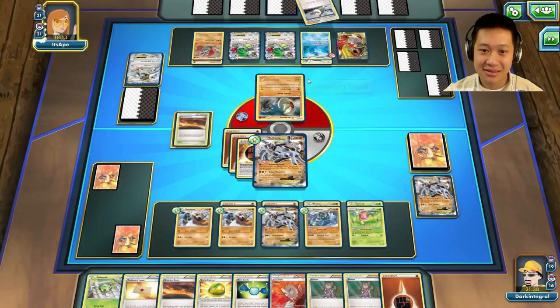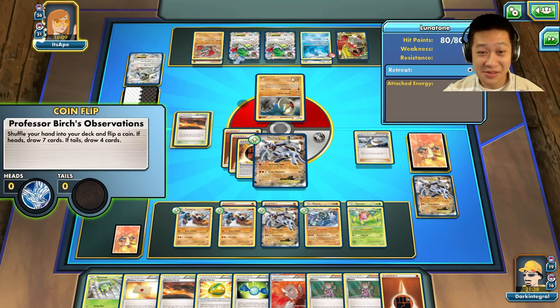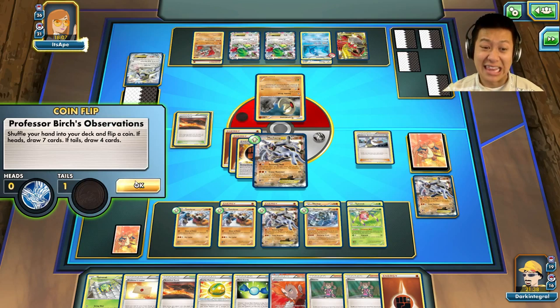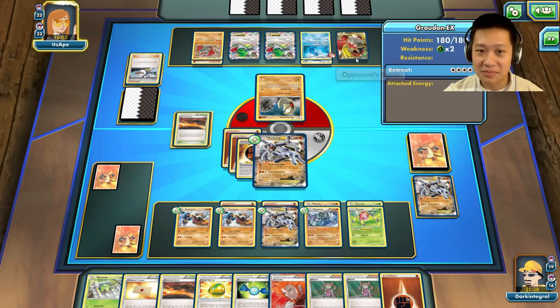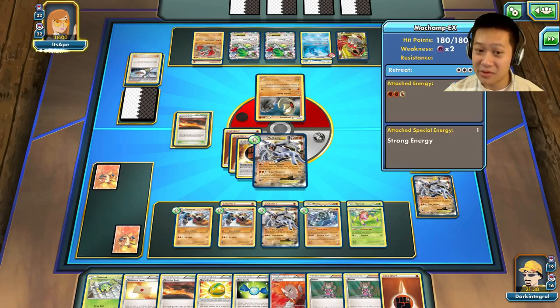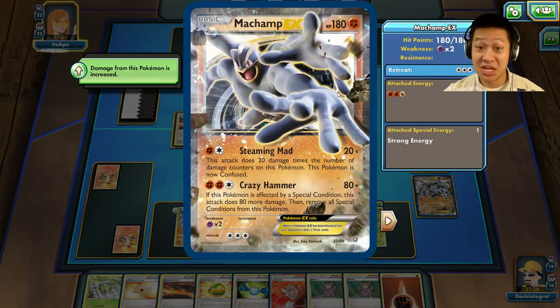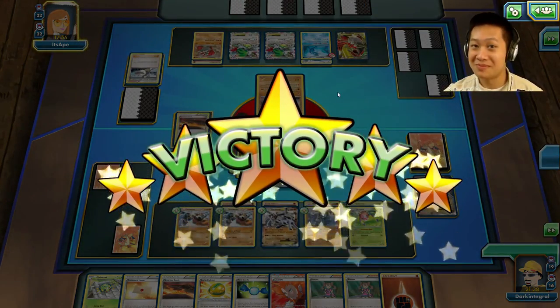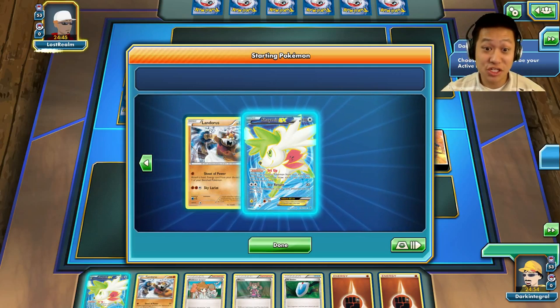Birch — only four cards. That made something exceptional. How do you come back against this? What do you need to do to get rid of this Machamp? That's it. You're still here? Welcome to another Machamp EX match.